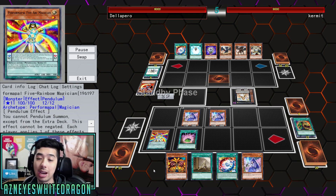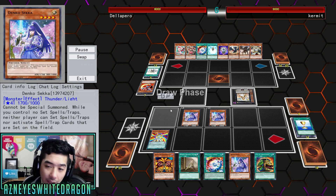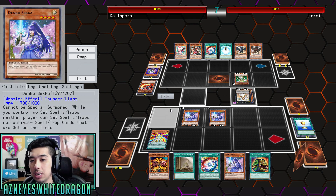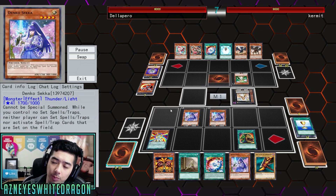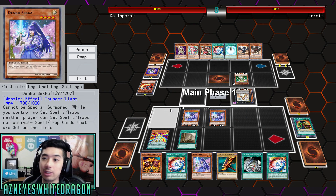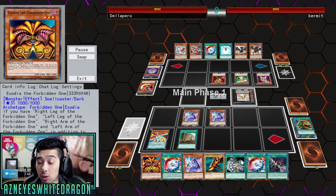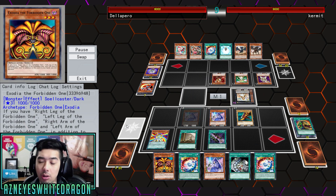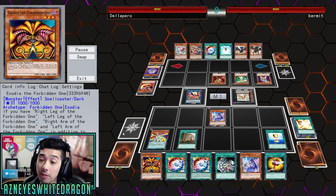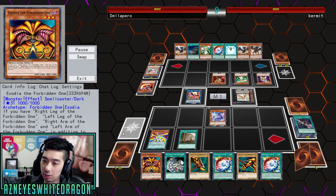So what we're trying to do is summon Denko Sekka and then place Five Rainbow Magician down. It's a two-card lockdown that makes it so your opponent cannot ever attack or use any of their monster effects, or any of the back row that would need to be set ahead of time. There will be other cards, but most people aren't playing things like Destruction or Book of Moon in 2018 — those just aren't cards people play. You'll be able to pull off anything from Exodia to Wave Motion OTK, or again, anything that would be considered difficult to pull off. You don't have to really worry about that, and I'm assuming most people would quit on you before it even got to that point.